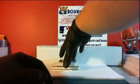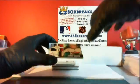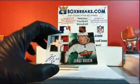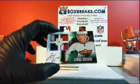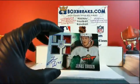Next up, we have a double jersey — double prime out of 50 — for the Minnesota Wild. Jonas Brodine, 33-50. Quad mem autograph for the Wild, DJ Knows Money. Another nice hit.